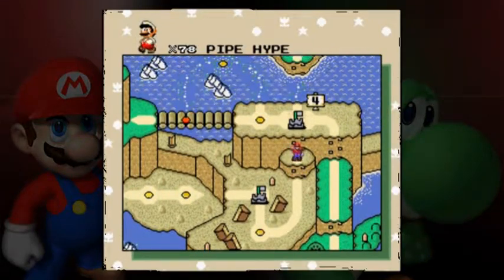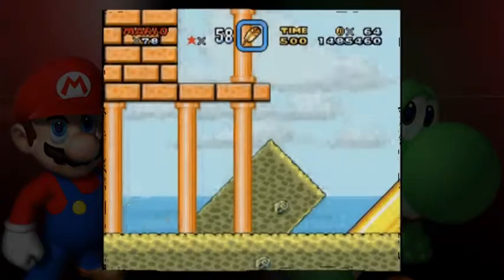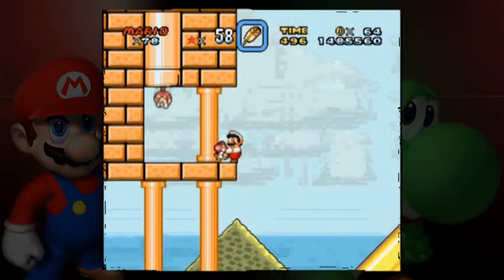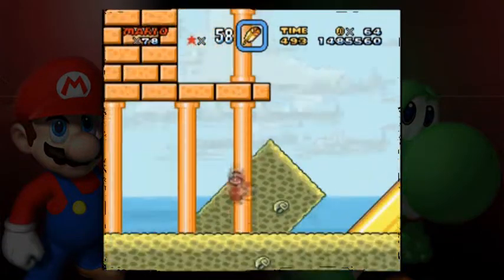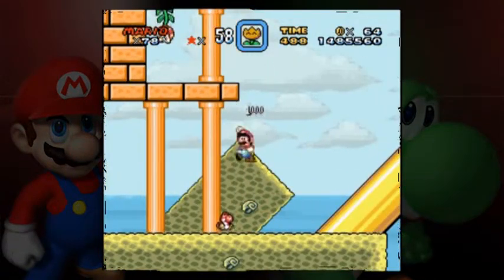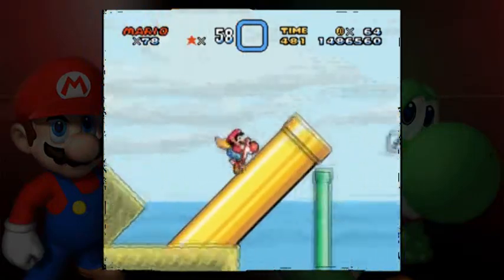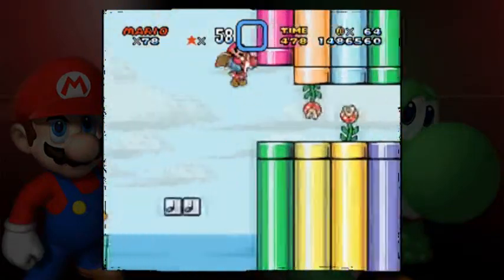Why is there a ladder already before the castle when I can't even access it yet? Here is a red Yoshi. Before I do that though, I'm gonna take my feather. And now I've got a grown red Yoshi, prepared for anything.